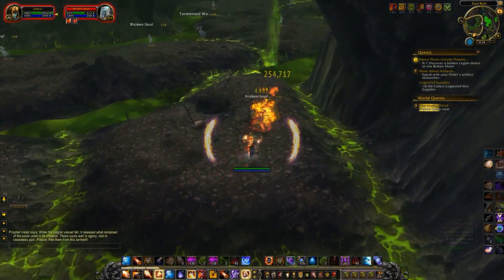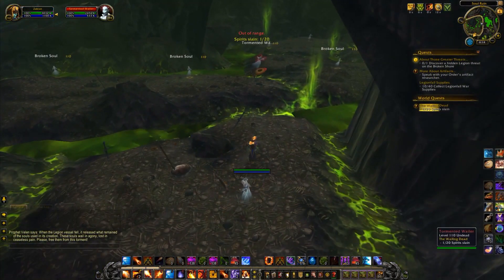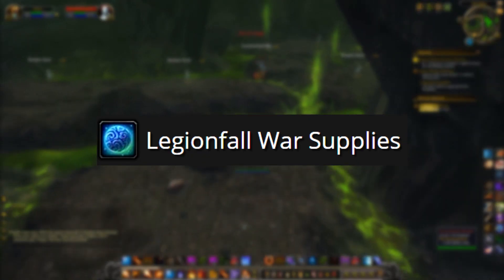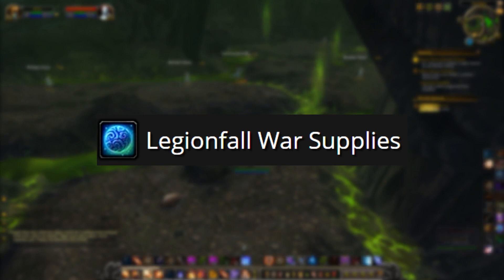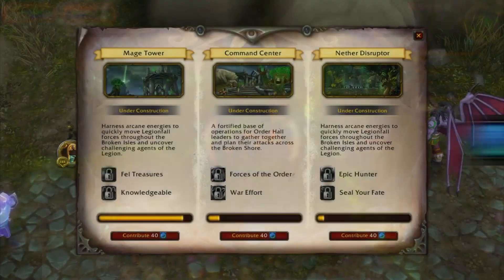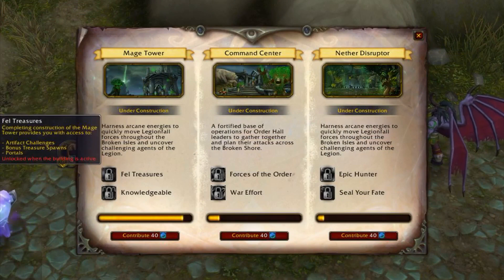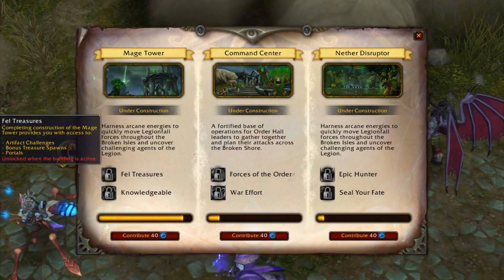As for the rewards from these world quests, we'll be getting the base amount of artifact power and gold, but we'll also be getting Legionfall War Supplies, which is the new currency collected by all players. This is essentially going to be used to further the construction of buildings within the Broken Shore hub. Looking at the Broken Shore command board, we can see there are multiple buildings that you can assign your war supplies to.